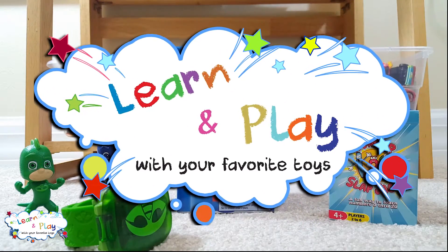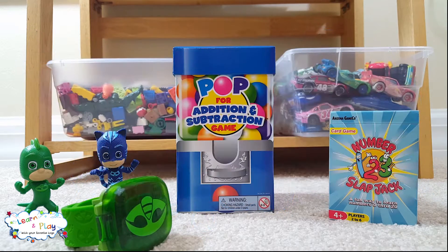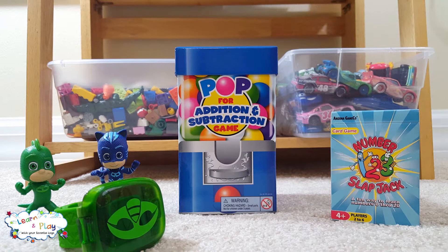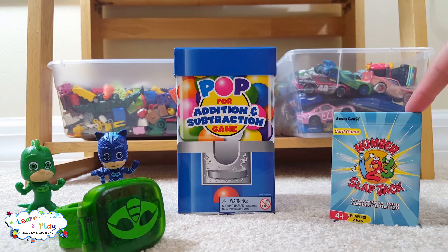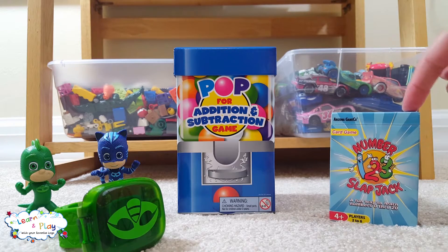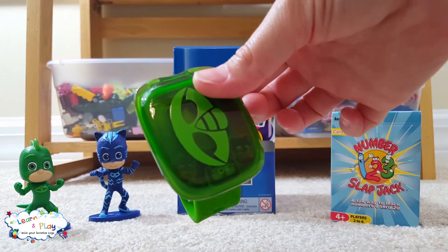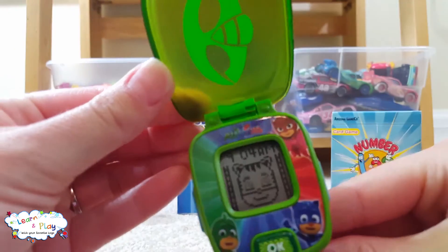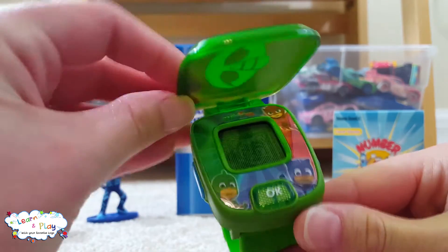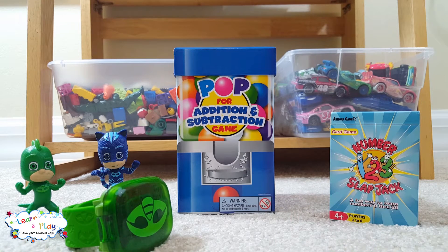You're watching Learn and Play with Your Favorite Toys. Hi friends! Today we have three new games in our playroom. We have Pop for addition and subtraction — does it look like a bubble gum dispenser? Number Slapjack. And last but not least, the Super Gecko Learning Watch. Doesn't that look cool? Would you like to play with Catboy and Gecko today? Alright, let's get started.